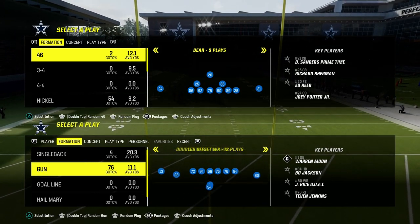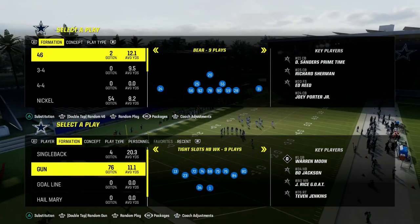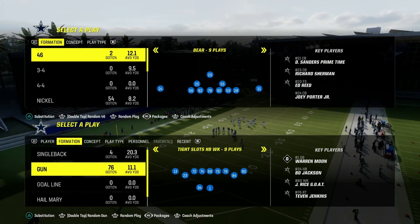Today's video I'm going to show you one of the best base plays in Madden 24. It comes to us out of the Gun Tight Slots Halfback Week formation, which is going to be in the Cincinnati Bengals Offensive Playbook.